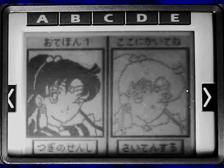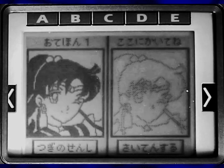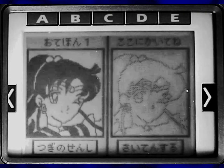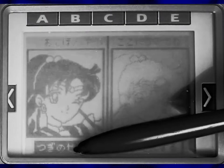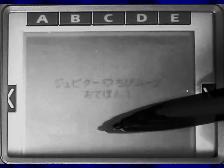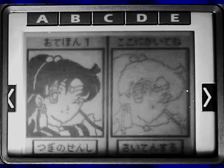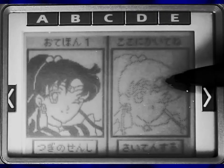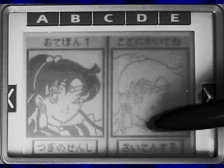Oh no — the left field is the example, as in this is what you're supposed to draw, and we can move on to the next one by clicking this — next Sailor Soldier — oh god. And then the right field is draw here and score. I get the feeling this grayed out drawing is going to vanish the moment I start drawing anything. So let's do this really well.